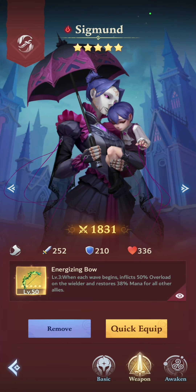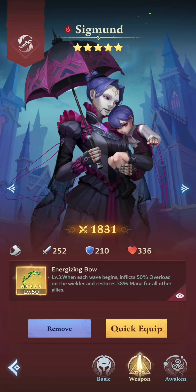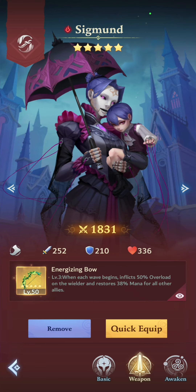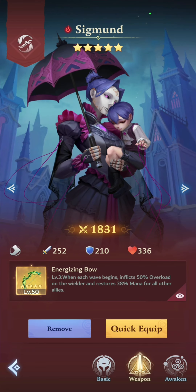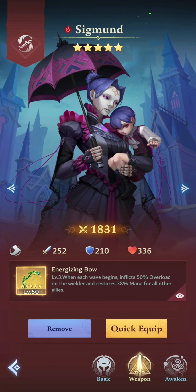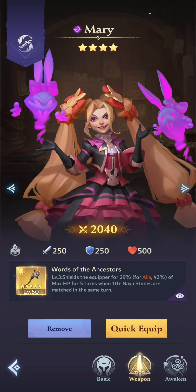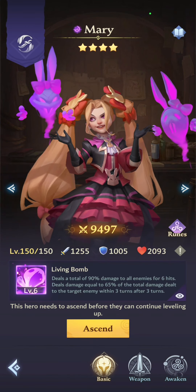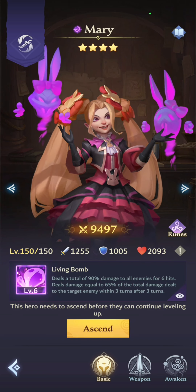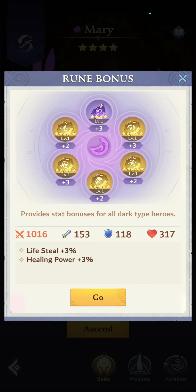I got some shields from Mary just for her survivability. And Sigmund — this time Sigmund will be holding the energizing bow for my team. I know a lot of people are like, how could you give a damage hero an energizing bow? But don't worry, this setup works. Sigmund is going to be utility here — if we can use his skill we will, otherwise it's fine because his role is just for extra stuff and more of the energizing weapon. It's just for utility.